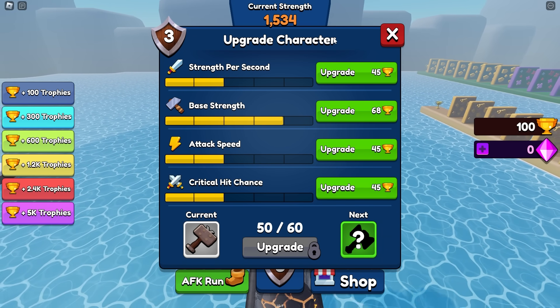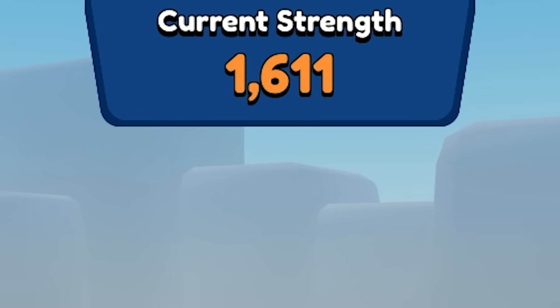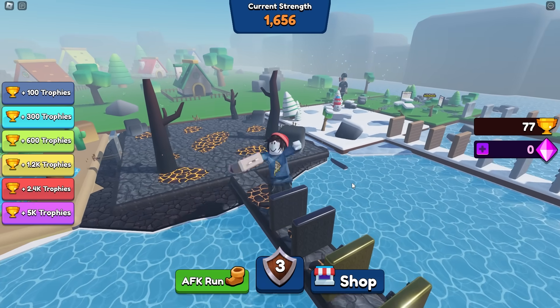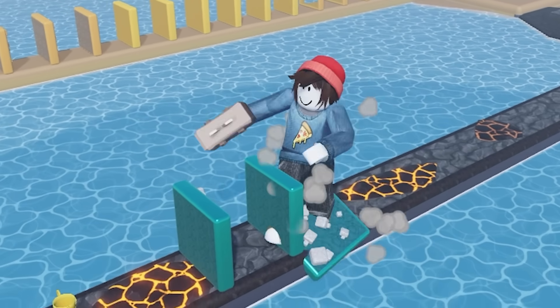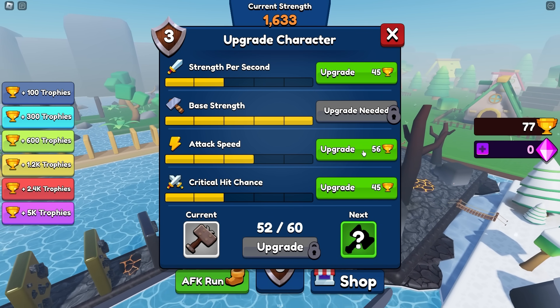It's amazing how quickly we save up 100 trophies now, so let's get base strength to the max. So that means when we restart, 1600 now. I don't think we just finished with 1600, so we're definitely going to one-shot all of these walls. Actually we're not one-shotting walls — alright, maybe they have 2000 HP. I should pay attention more, but I'm not going to. We're going to take more attack speed and strength per second.